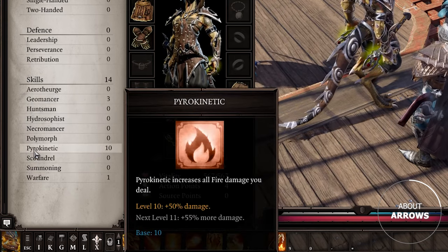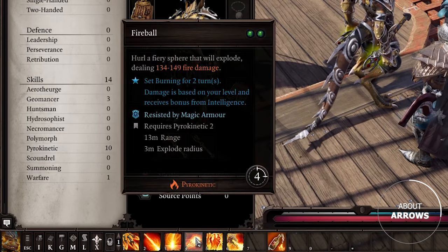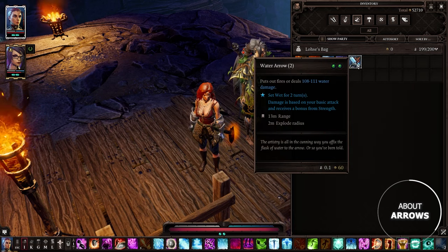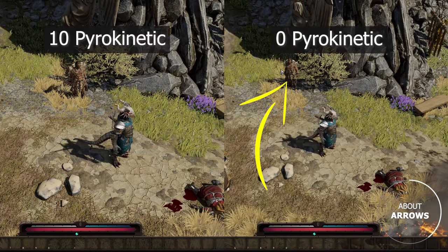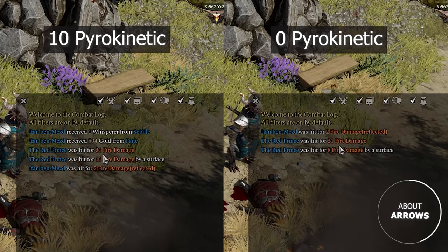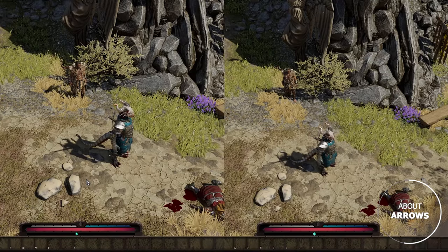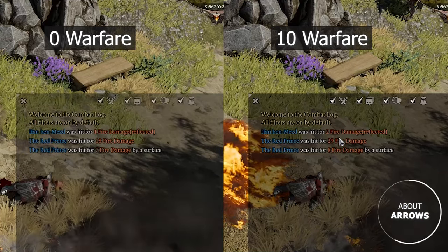There are a couple of important things to mention. Elemental schools normally scale all related damage — for example, Pyrokinetic increases any fire damage, including fire grenades. But sadly it does NOT work on special arrows, despite the tooltip saying otherwise. Here, the character on the left has 10 Pyro and the character on the right has 0, everything else the same. The UI shows bigger damage numbers for the left guy, but in reality they did almost the same damage. What definitely scales special arrows is, weirdly enough, Warfare — the skill which increases all physical damage. The character with 10 Warfare clearly has bigger numbers.